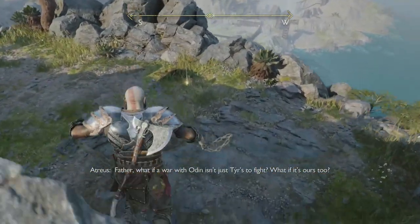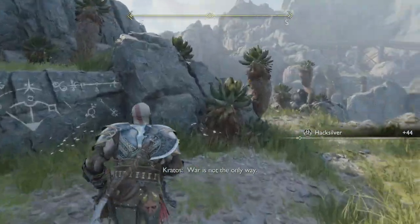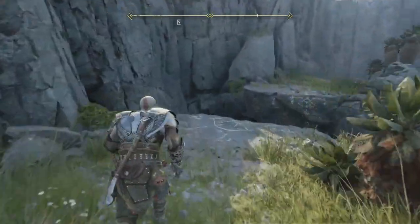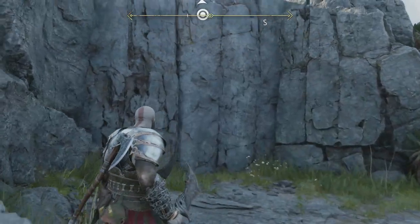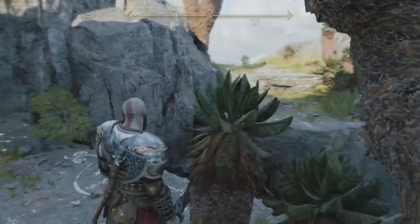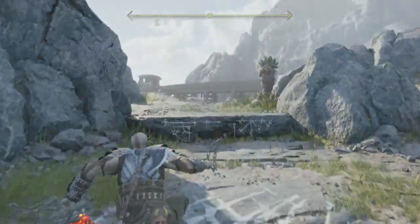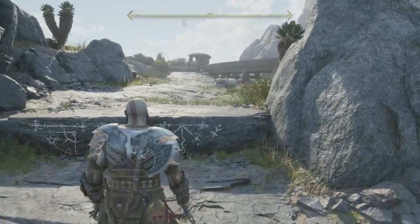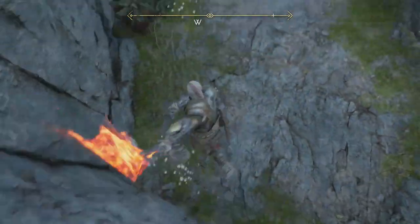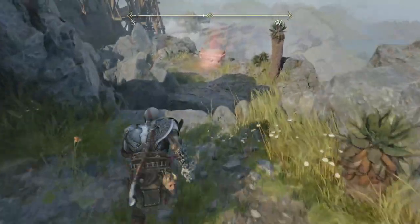What if a war with Odin isn't just Tyr's to fight — what if it's ours too? War is not the only way. It's not the right way to go about it, but it feels inevitable — like we won't have much of a choice. Atreus isn't really telling us where he wants to go. This looks like it's gonna lead us back to the main road.